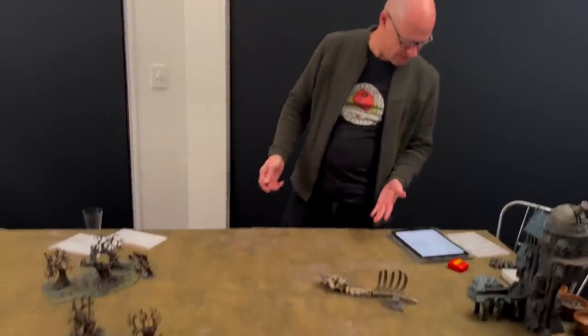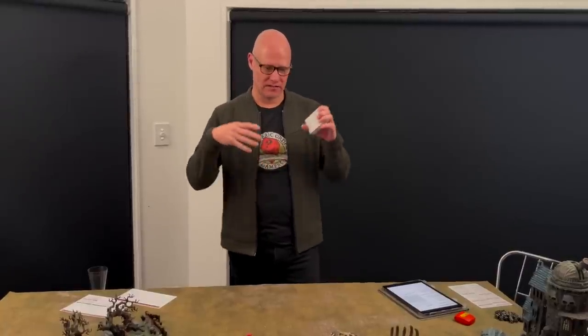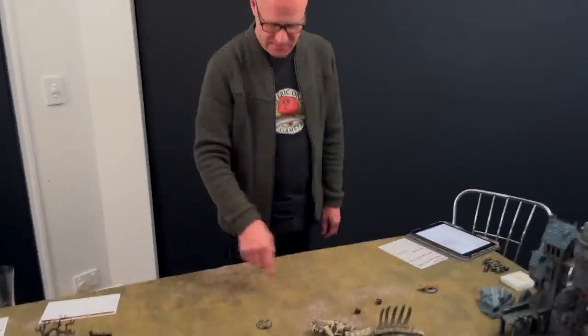You set up the battlefield, reveal your army list to your opponent, and then determine the victory conditions from a table by rolling 2d6. We rolled 11, so we have Desperate Search. You also have a deck of fortune cards - you draw four to start the game and get one at the start of every round, so you start with five fortune cards. The objective markers are in my deployment zone, eight inches from the center of the board, and they're at least 16 inches apart.